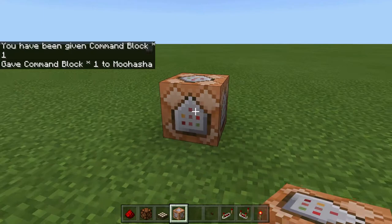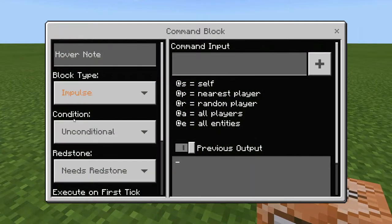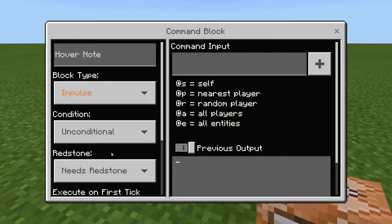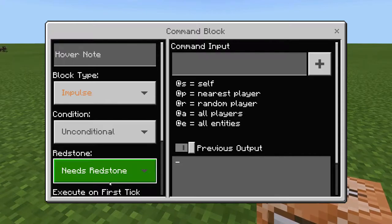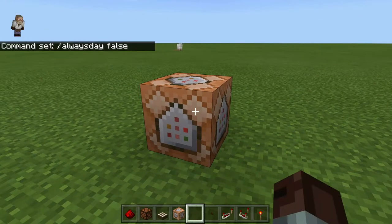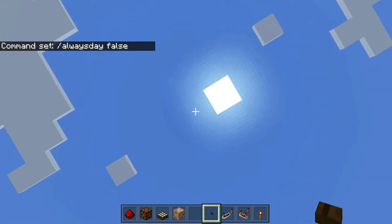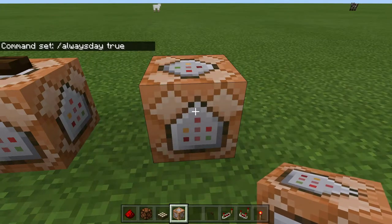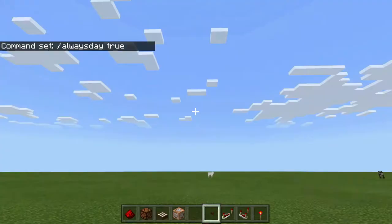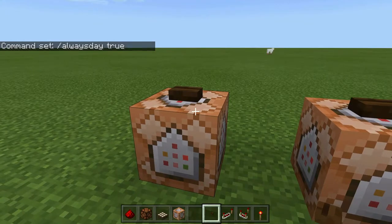If you've never used a command block before, they're not entirely intuitive. For our purposes today, you can ignore all the options on the left. We want it to be impulse, which means it executes once, and we want it to require a redstone signal so it only activates when we give it one. The command I'm going to put here will be 'always day false,' so when this block receives a redstone signal it deactivates always day. I'll put another one right next to it set to 'always day true,' so now we have always day off and always day on without having to type those commands.